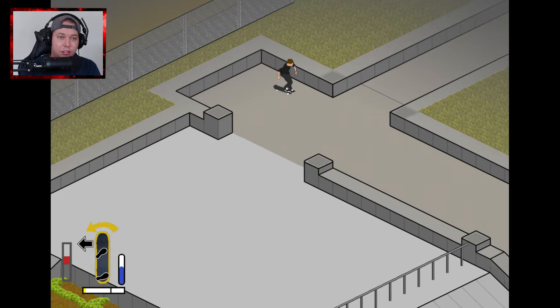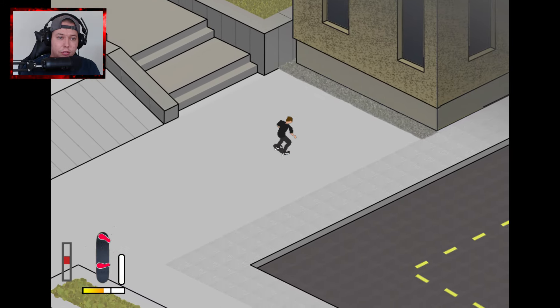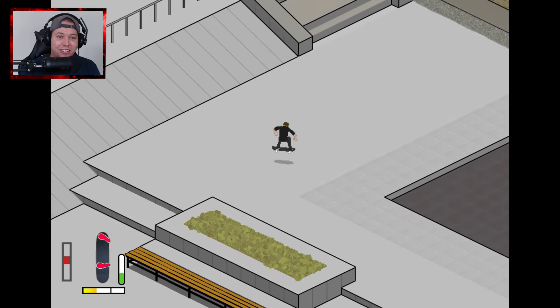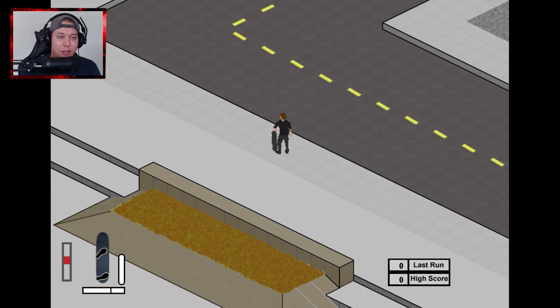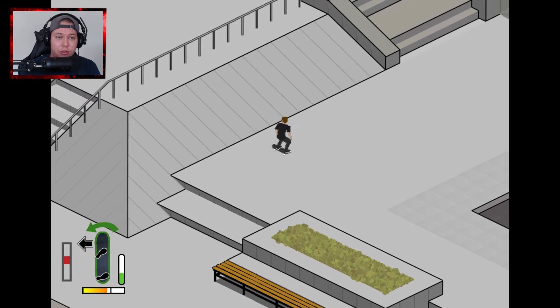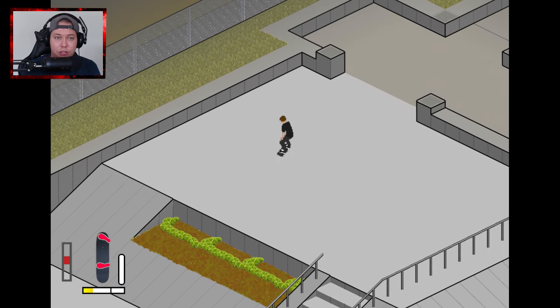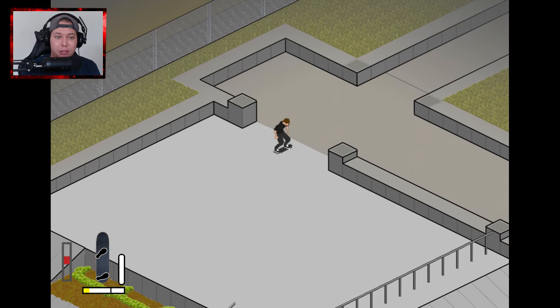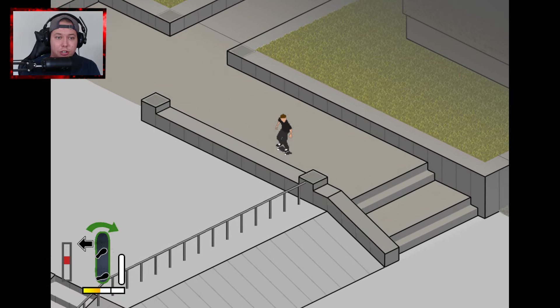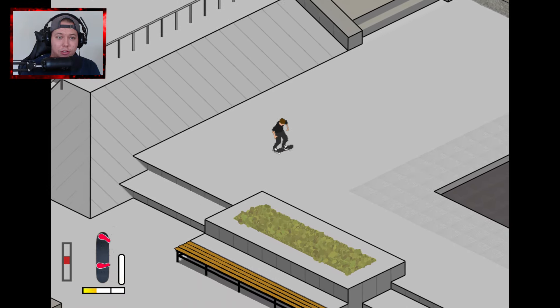Maybe something like this one we have here — yeah that looks kind of cool. If you don't want to spend so much time setting up, you could just — now I'm set up for a hard flip. The thing is you gotta rotate with it, so if we rotate with a hard flip you get a frontside flip. You can do a bunch of really weird body variable tricks in this game, which I really like. We just did a twisted flip down a double set.